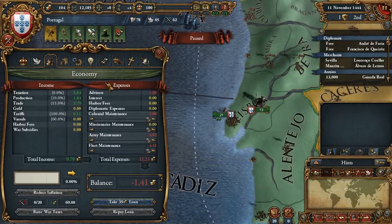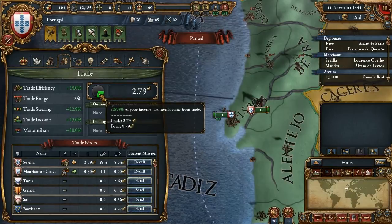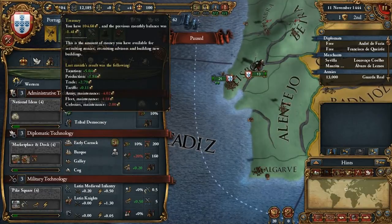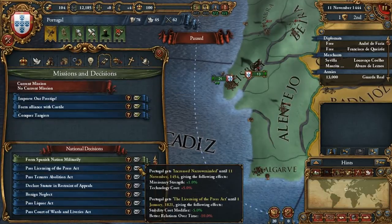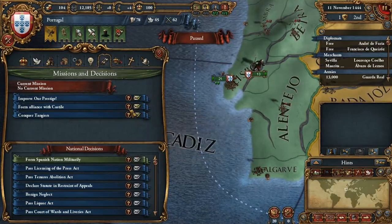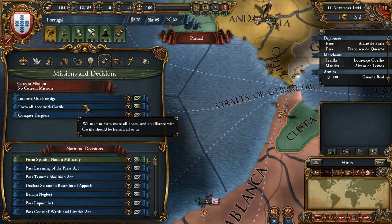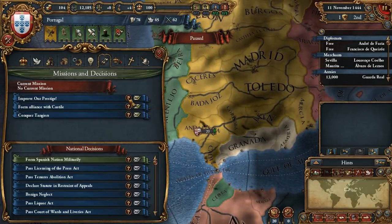Let's turn back this view. Our trade is making up a quarter of our income. So after lightships start patrolling our route, that'll be even higher, and hopefully that'll put us less in the red. So missions — conquer this little bit of land. Tangier. Form Alliance with Castile or improve our prestige.